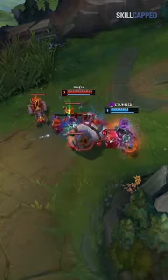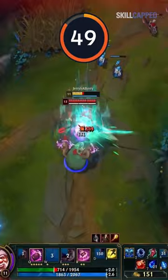Every Gragas player uses their all-in combo completely wrong, resulting in them losing free kills. In 60 seconds, you're going to learn how to stop being bad at Gragas and start one-shotting like the pros.